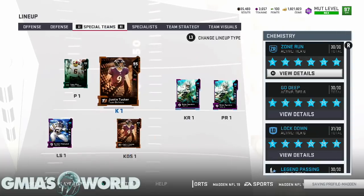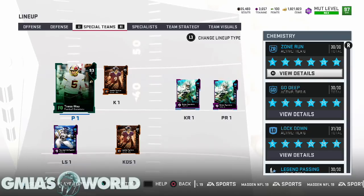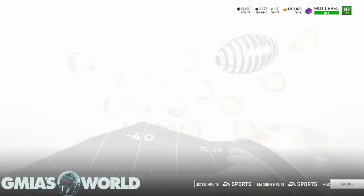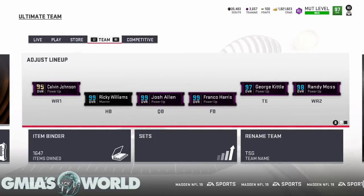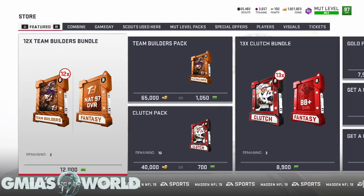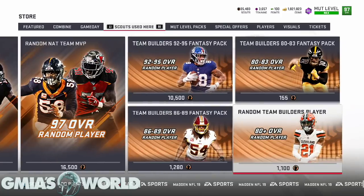The kicker special teams counts towards your overall. As you start adding other players in and you get to a 97, you're going to have to raise these guys up to get to 98 or 99. You might even need like a 98 or 99 kicker — they did something like that last year. Now, ultimately where we are right now, we have 35,000 scouts. We're playing with house money because we got our monthly rewards from weekend league, so all those scouts were free — 33,000 scouting points for free.